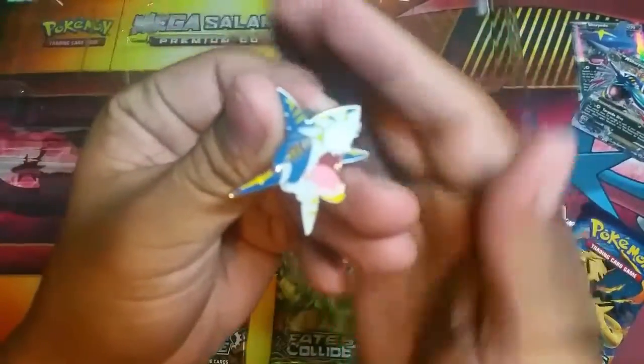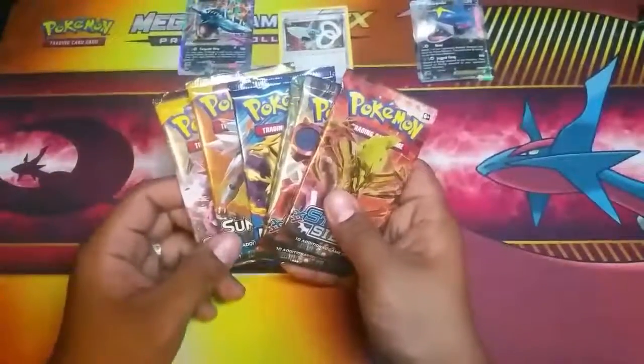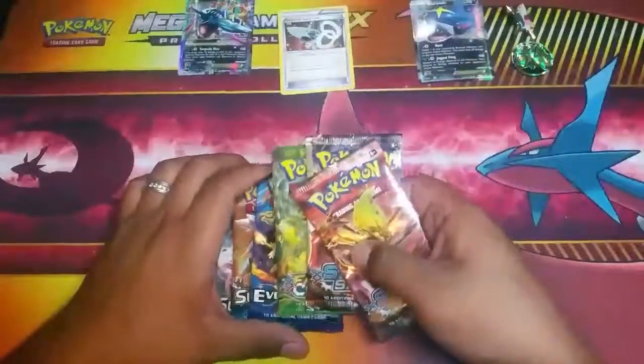Let's see, there you go — much better, got it to focus. Here's the pin, set that aside as well. So what we're going to do is open from least favorite to favorite: Steam Siege first, then Fates Collide, then Evolutions, and we'll finish it off with Sun and Moon. There's three and three, so you get six packs with this box — a mega card, an EX card, the Spirit Link, all promo cards — plus six booster packs. There's the coin and the pin.